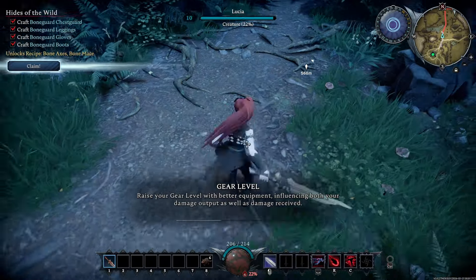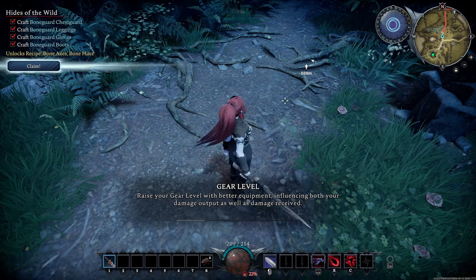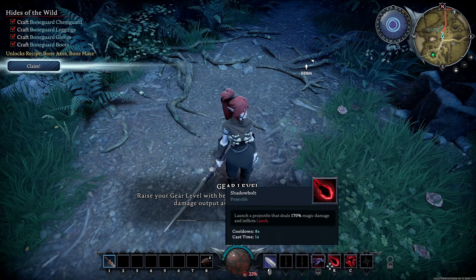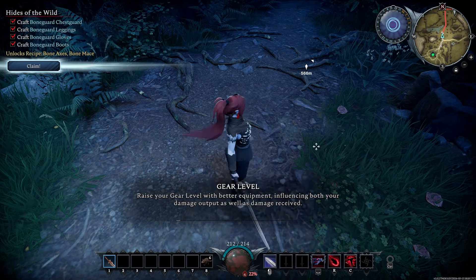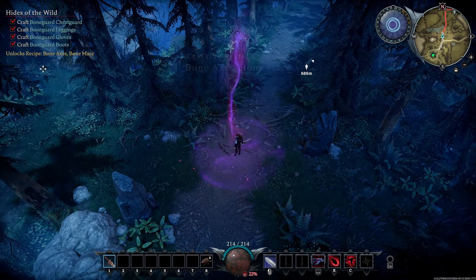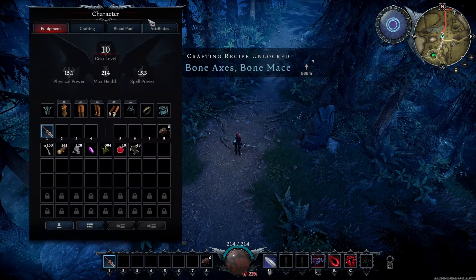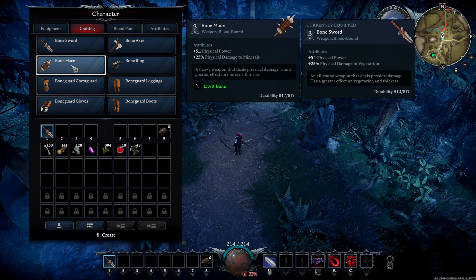Zoom in with the scroll wheel — just roll the mouse button. You're able to spin around your character and get a close-up view. Zoom back out. Now we're going to hit Claim — recognize my power — and now we're able to craft an axe and a mace.